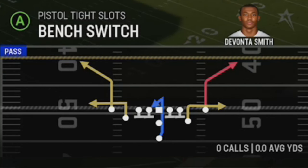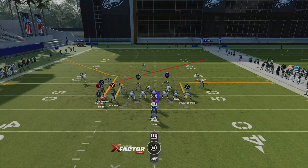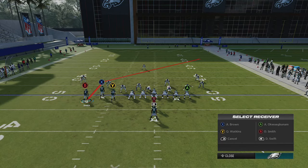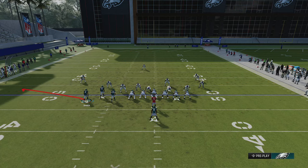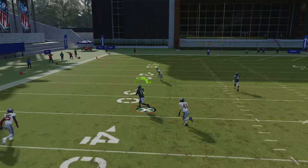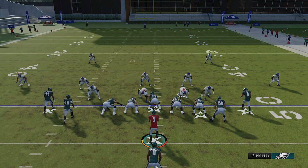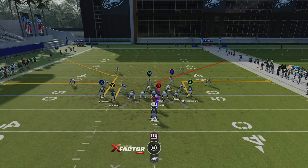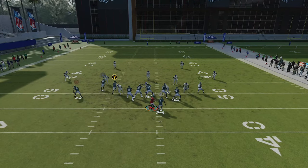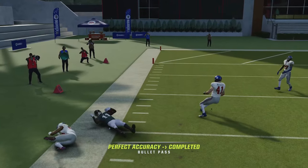There are very similar things you can do with the bench switch, so let's pick that. This dink and dunk concept is pretty similar but works better against man because there are more options — the X route is a better man-beating route. I can put the B route on a streak for man coverage, but since it looks like a zone, I'll put him on a flat and put the Y receiver on a streak. That looked like a cover zero or a cover two hard flat, which is why I threw it to the corner route because he dropped on that right away. Against cover two, the X receiver is going to be the guy once again.